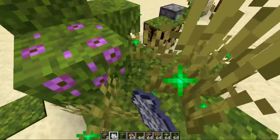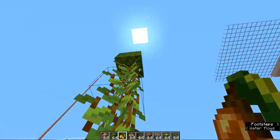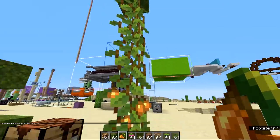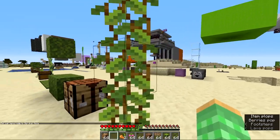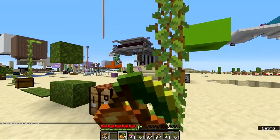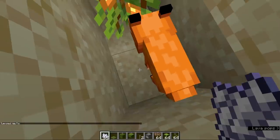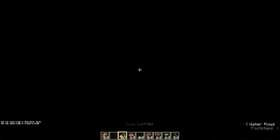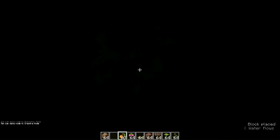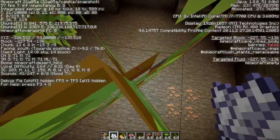We also got cave vines and glow berries. Cave vines grow down from the ceiling like weeping vines, and as they grow there's a chance they'll produce glow berries — a new food source. Right-clicking the vine picks the berries, and eating them gives one haunch of food. Besides players, foxes can also eat and harvest the berries off the vines, and by harvesting them you can replant them on the ceiling to grow more cave vines. Bone mealing them will produce berries.